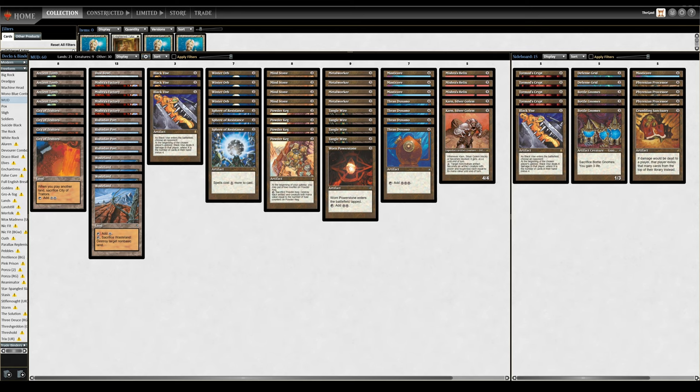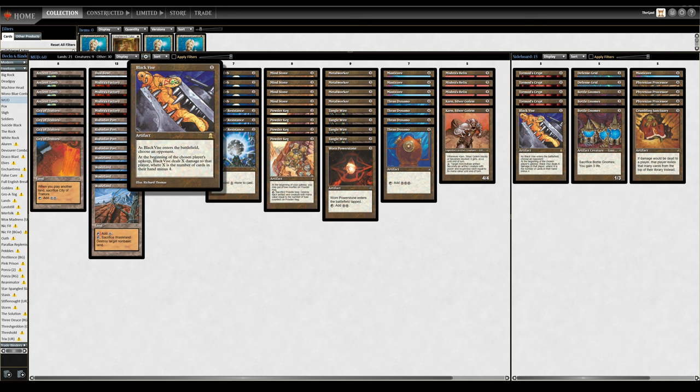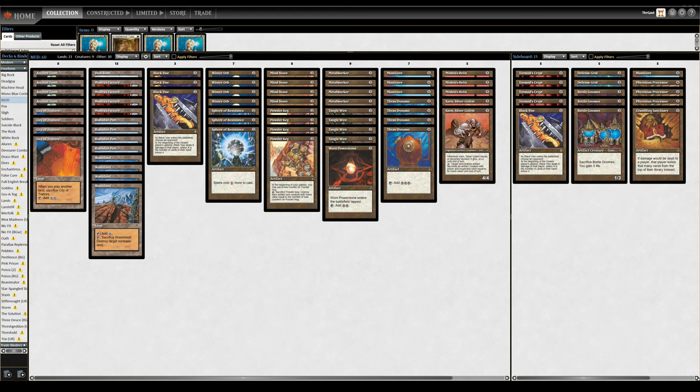Alright, friends, so to kind of begin with the ending, the way MUD wins — well, there are a few different ways, and as mentioned in the intro, your opponent conceding is actually one of them. Be forewarned: this deck may not win you too many friends. People do find it relatively polarizing, and often concessions will happen because the opponent is sick of getting staxed and taxed and having no outs to your various broken old-school artifacts, on and on and on.